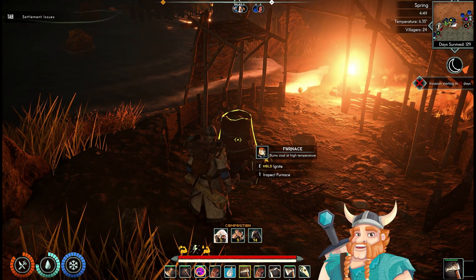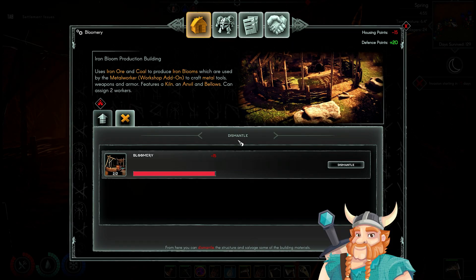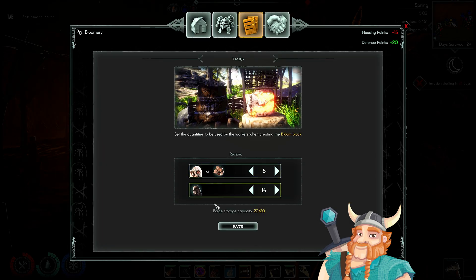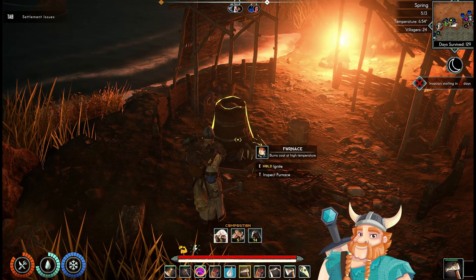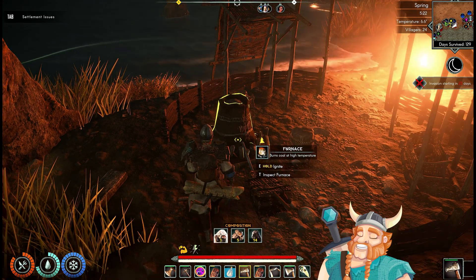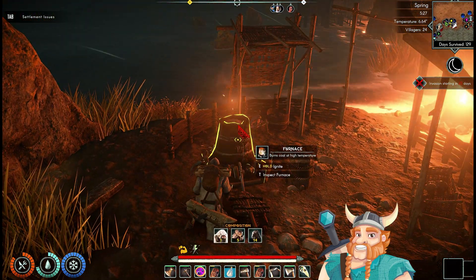Important facts about the bloomery: it uses a lot of heat, so ensure your coal-to-ore or scrap ratio is correct. The highest efficient ratio is 14 coals to 6 ores or scraps, but we recommend keeping it at 15 coals to 5 ores or scraps. This way, you produce more iron blooms in a shorter amount of time. Villagers do a great job even with a low blacksmith level and will master the trait quickly. There is no dependency for this skill other than maybe strength, but from what we tested, it's not that important.